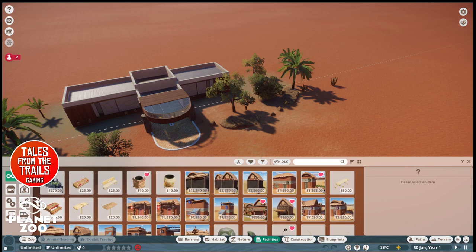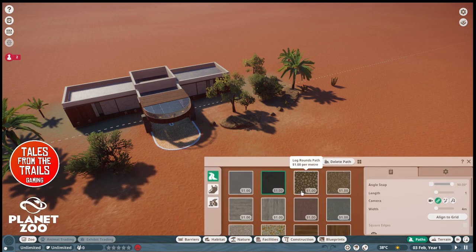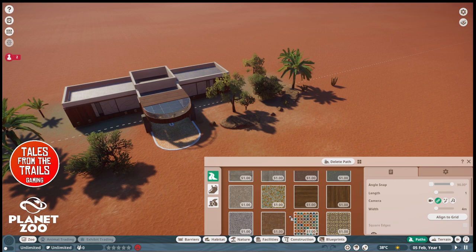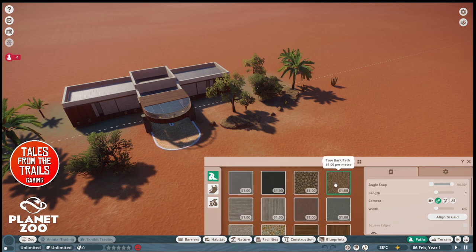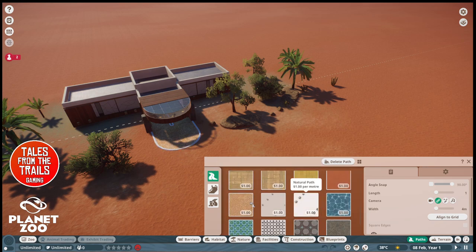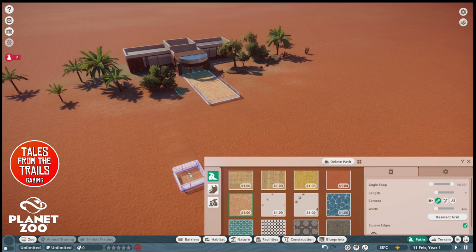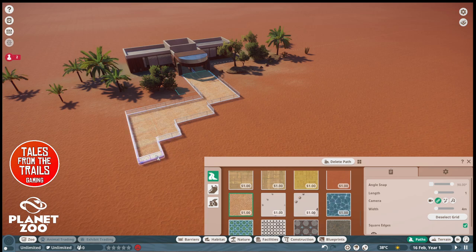So facilities — paths, we need paths first. I'll match the mosaic path over here and align to grid so it's nice and straight. I think we should have an enclosure in the middle — we're going to focus on the five new animals and birds, so we'll have one in the middle. I like decent-sized paths so people don't get congested.